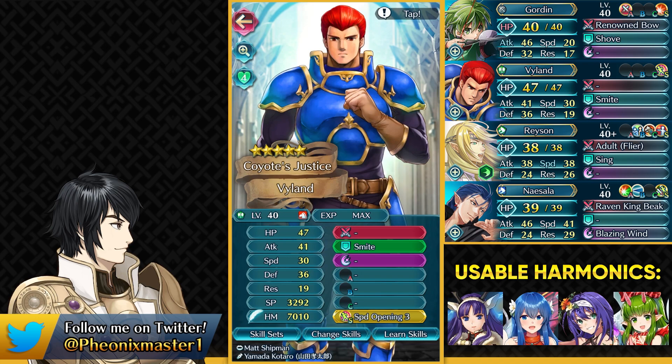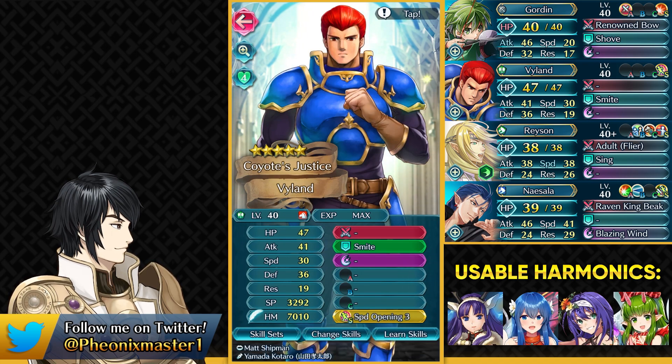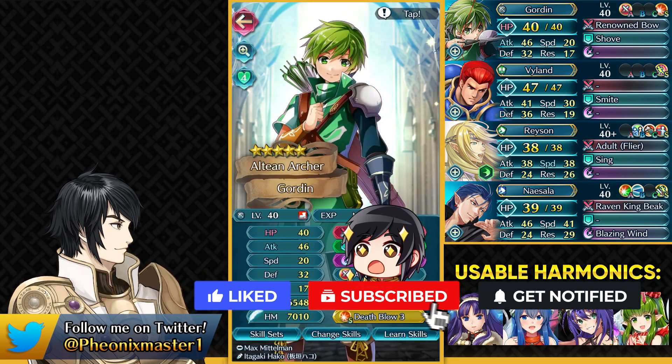We also have Violent as just our smite bot for running Speed Opening. You could use any kind of harmonic unit in place of Violent — could be some Merceda, anyone really. And if you have a unit who has higher speed than Naisala, you can just run Speed Opening on them so that the buff is always given to Naisala.